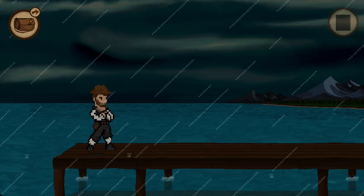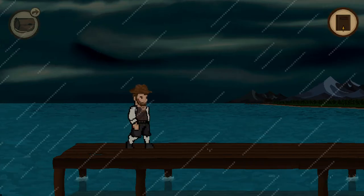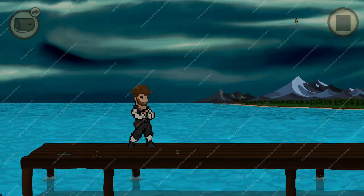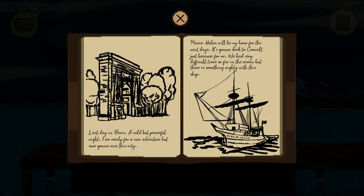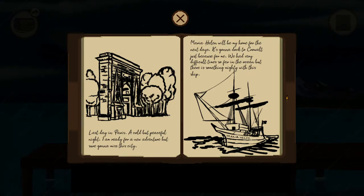Okay, lots of stuff to keep track of. What's this in my inventory? A shilling — yeah, that's how you know it's old days. What is this journal entry? 'A cold but peaceful night. I am ready for a new adventure but sure going to miss the sea. Maria Helen will be my home for the next days — it's going to dock at Crow Wall just for me.' We had a very difficult time in the ocean but there's something mighty about this ship.